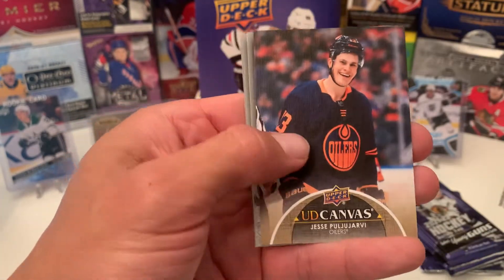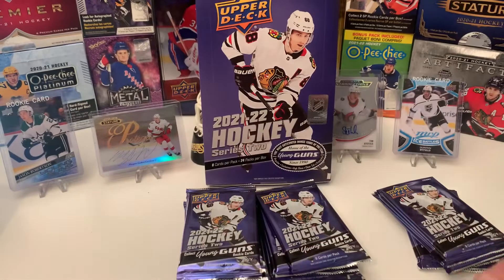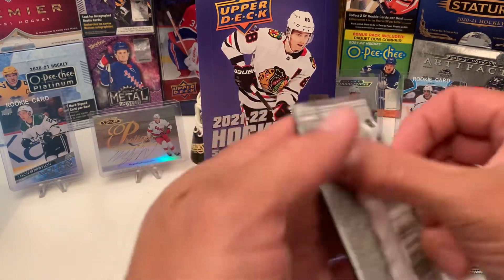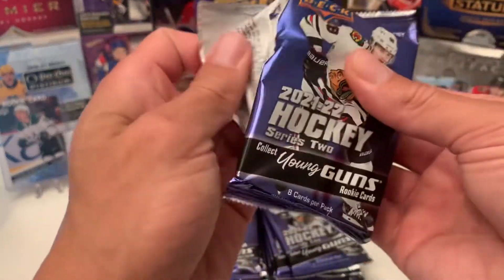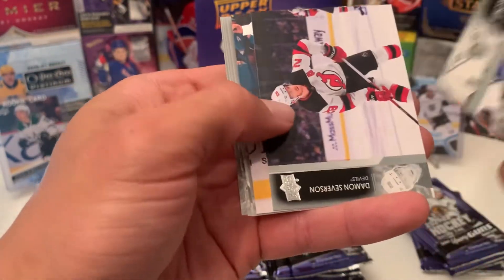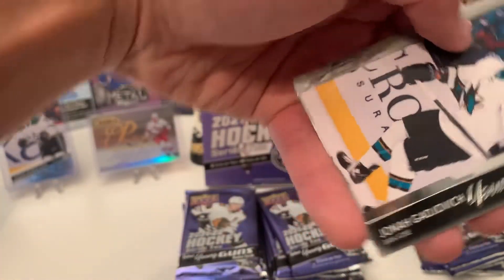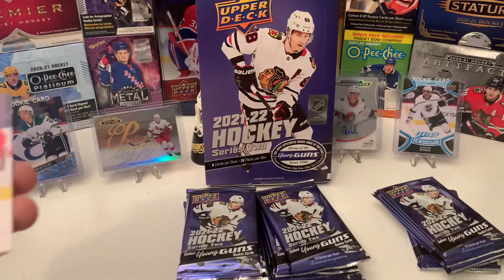Canvas cards — Jesse Poyarvey. Looks like we got our first Young Gun. It's going to be Jonah Gajewicz. So there goes Young Gun number one, I almost flipped the table.